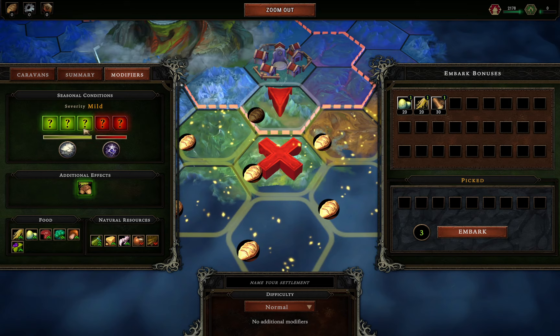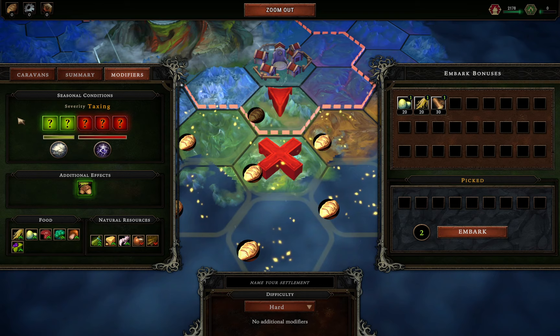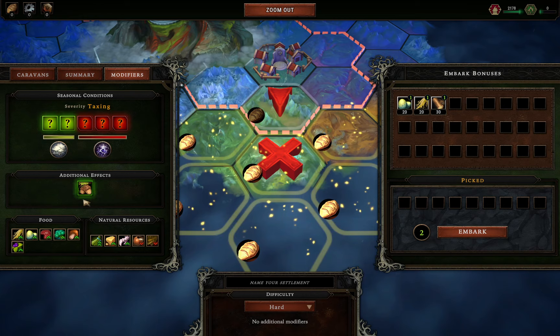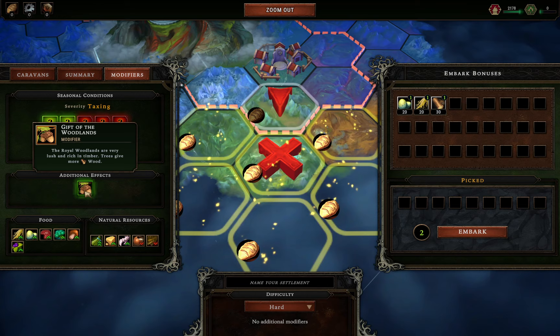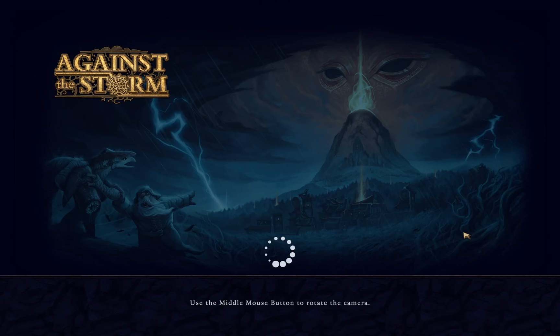Now we can adjust the difficulty, which affects the modifiers. I'd like to try hard difficulty to see how hard it is. There are seasons — during the storm season your population is really unhappy and you get debuffs, while nice seasons give buffs. The royal woodlands are very lush and rich in timber, so trees give more wood. We've got two points to spend on starting resources — I'll leave wood since it'll be plentiful.